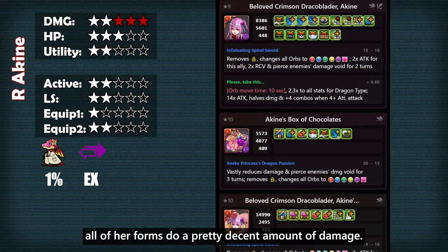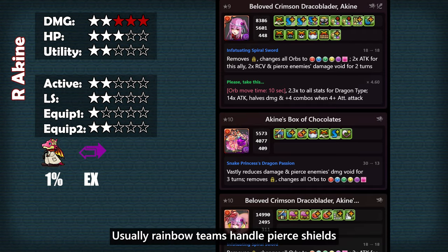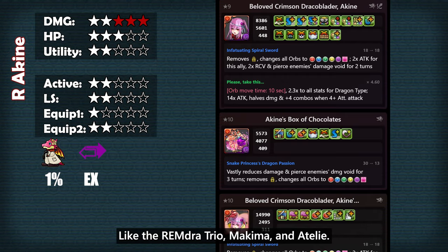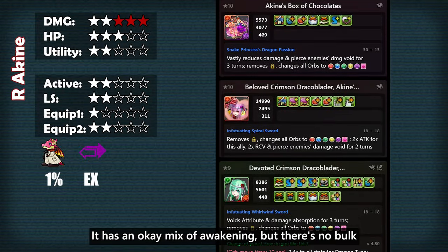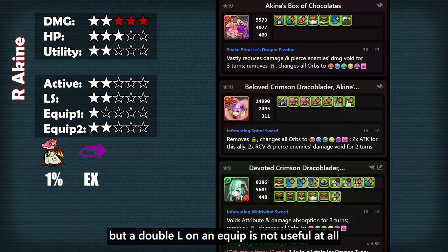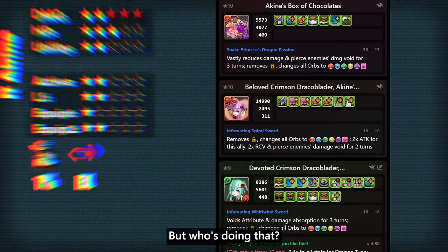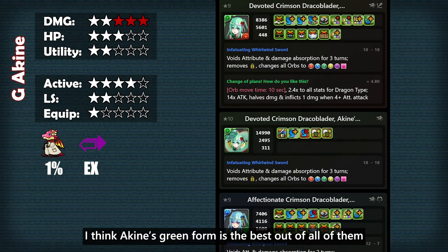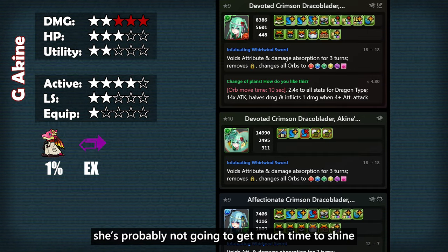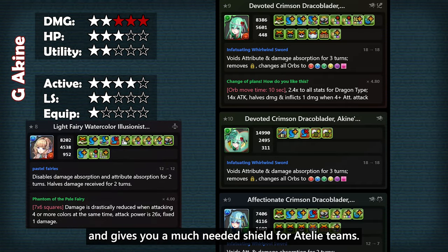Akine has 3 forms and 4 equips. All of her forms do a pretty decent amount of damage, but I'm not really a big fan of the base form because of her active. Usually rainbow teams handle pierce shields by using the latent or running better pierce actives like Daren the Trio, Mahima, and Adelie. Her first equip is not that good — it has an okay mix of awakenings but there's no bulk and that active is not that good. The second one is decent due to its bulk and OEs, but a double L on an equip is not useful at all unless you put it on a unit that relies on Ls for damage. I think Akine's green form is the best out of all of them, since it can handle void attribute and damage absorption shields 50% of the time if you match all attributes every turn. She's probably not gonna get that much time to shine since the new Adelie recolor plays that role much better.